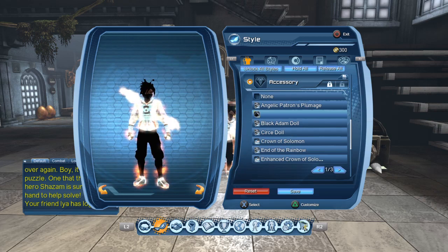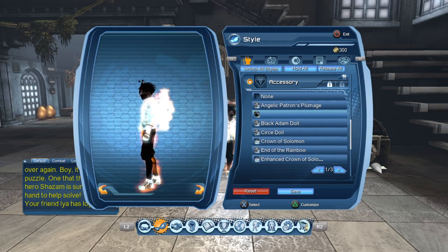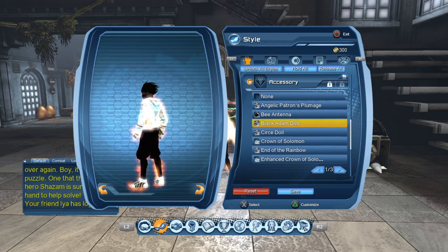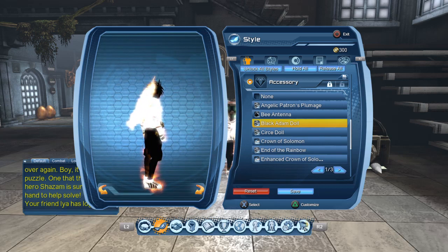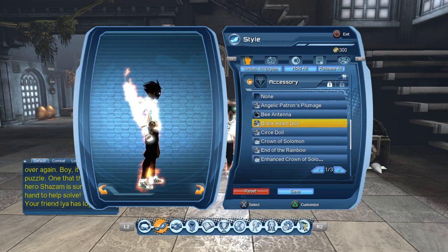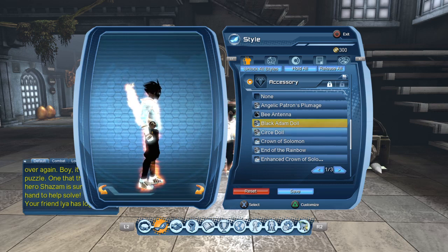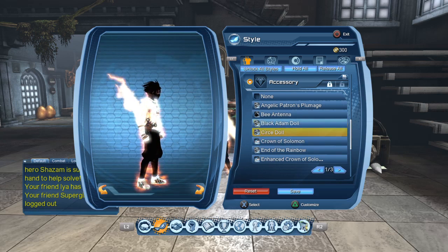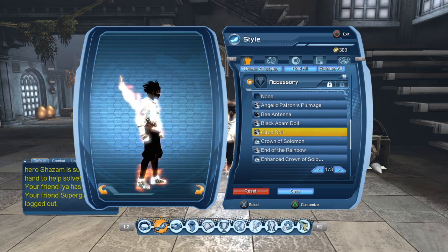Right now we have the Bee Antenna — it's black because it's affected by my color palette. I give it a three. Yeah. And we have the Black Adam Doll — you can obtain this doll by opening, I guess, 55 Black Secrets of Conduit capsules. I give that a three.